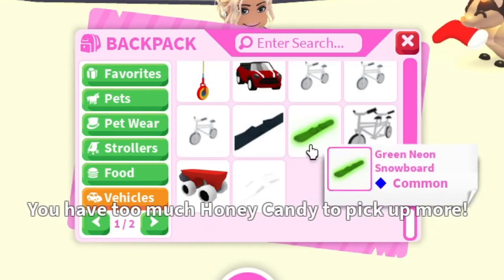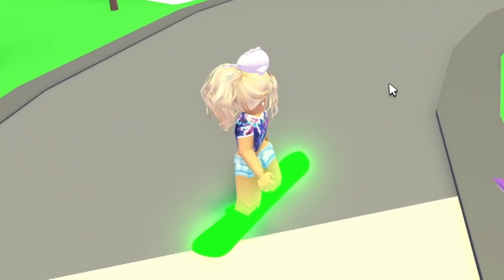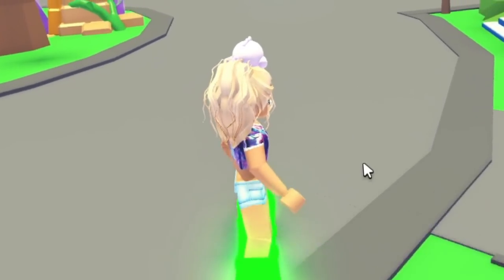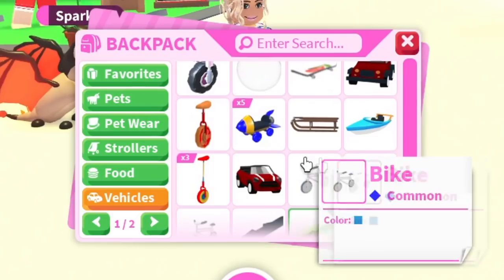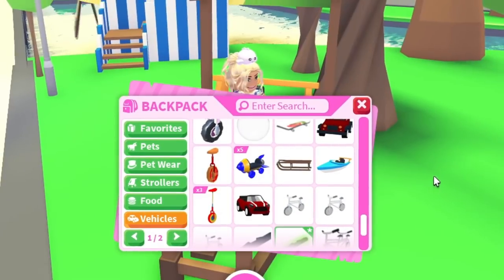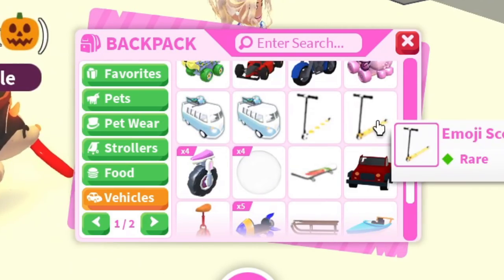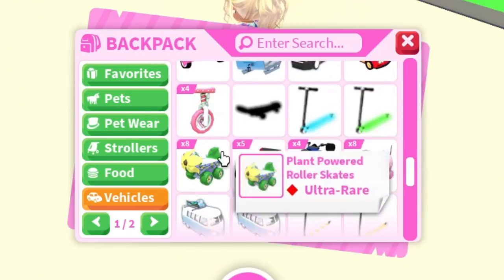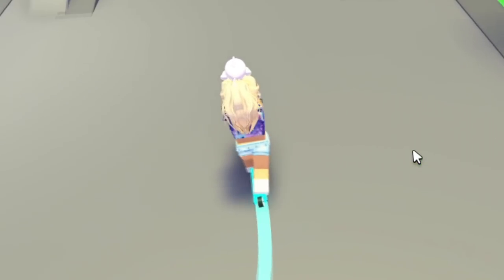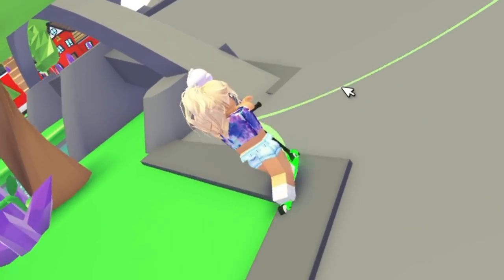Let's move on to vehicles. My vehicle collection is actually not as impressive as Fishy's, but I have been working on it. I do have this one neon snowboard. As you guys can see, I'm not the best driver in Adopt Me. We got some clown unicycles, the speedboat, the rocket skates — anytime you guys see roller skates, I'm not a huge fan. We have a duck scooter, emoji scooter, and the neon scooters. I actually think these are cool because they leave like a little neon trail.